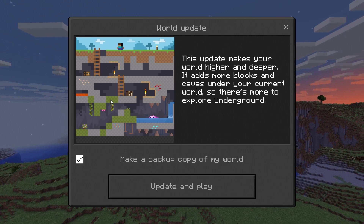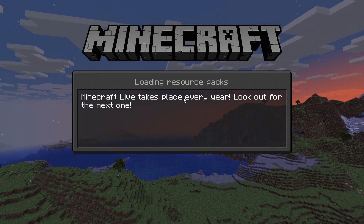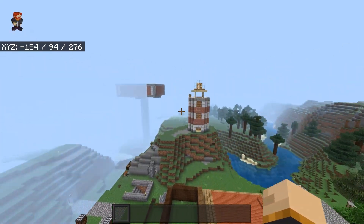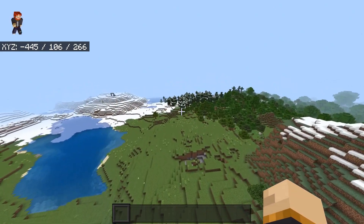So you will find some new stuff underneath your existing worlds. If I click on update and play, I'm also going to make a backup of it because it allows you to have an option for that, which I absolutely love. So here we are inside the world and everything is loading perfectly. If I were to continue going down this way, we do see this border, but that's not from 1.18.